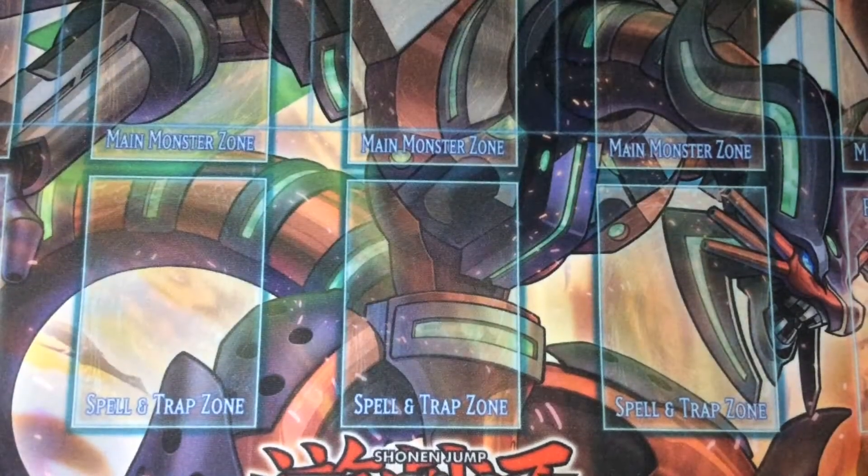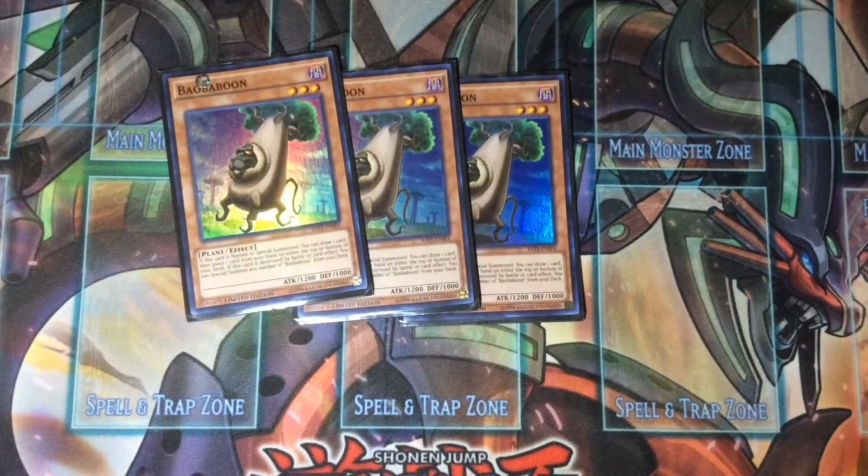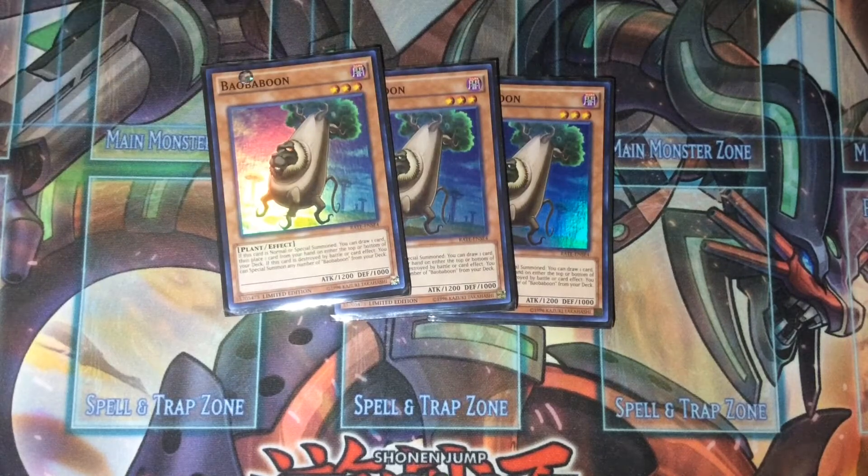The next card is three Baobaboon — this is the best card in the deck. You have Baobaboon plus the Metalfoes and you can do all sorts of combos going into Invoker, Break Sword, anything to fix your hand. It's just a really good card in general, and you can summon the Gokis from your deck off of Invoker's effect.